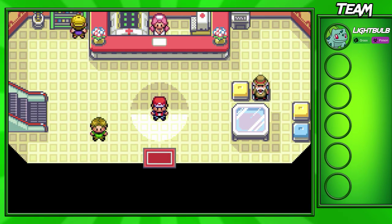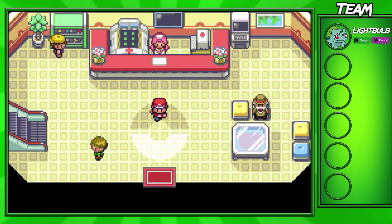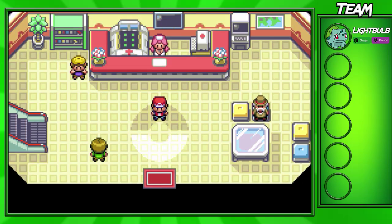Hey guys, Goxum for the One here, and welcome back to another Leaf Green walkthrough episode. In this part, we'll go ahead and go through Viridian Forest and make it to Pewter City.